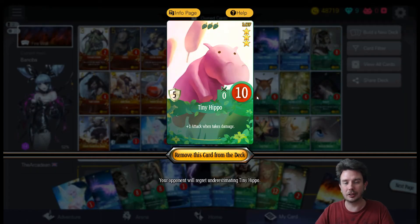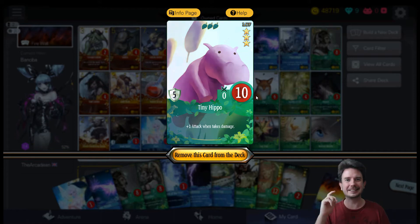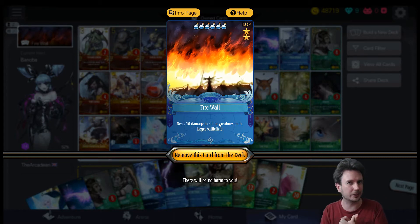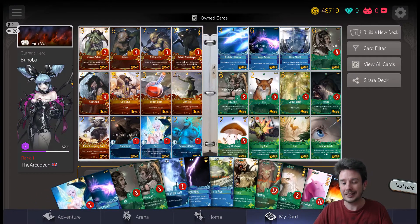A lot of people are also going to be running Eagle and Phantom of the Wolf, so you'll want your own Eagle to deal with those threats. Next up we have Tiny Hippo — this is going to be a very aggro arena with a lot of chip damage creatures. Put Tiny Hippo in front of something with one or two attack, watch his attack skyrocket, then drop Phantom of the Wolf and watch him go to town. Tiny Hippo also completely resists Hunt, making it very powerful. Finally we have Firewall to clear the field against the aggro decks we'll face.